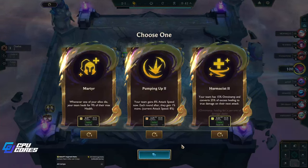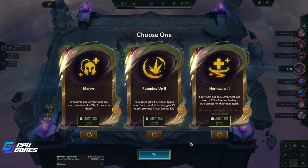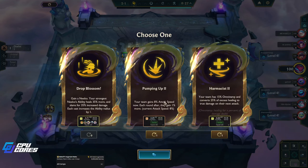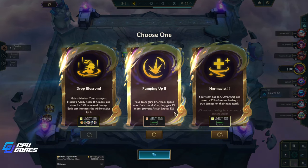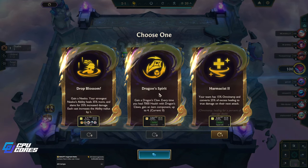We have martyr pumping up as pharmacist. We're going Diana — no shock to anyone who's watched my recent videos. We're going Diana. HX gives eight percent attack speed which is pretty nice, but that's not really what I want for Diana.